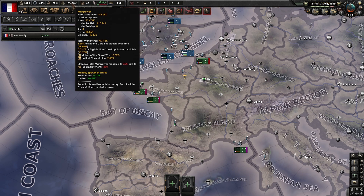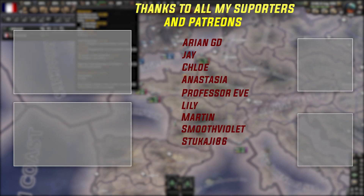So anyway guys, hopefully you enjoyed this little quick exploit tutorial on how to get unlimited manpower. If you did, please don't forget to go down below and subscribe for more Hearts of Iron 4 exploits, which I'm going to be making a lot of for a little while. So again guys, thank you so much for watching. I'll see you guys next time. Stay awesome.